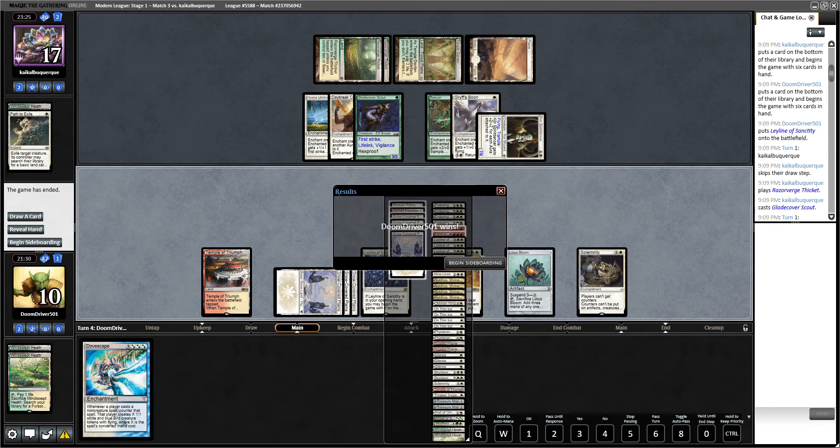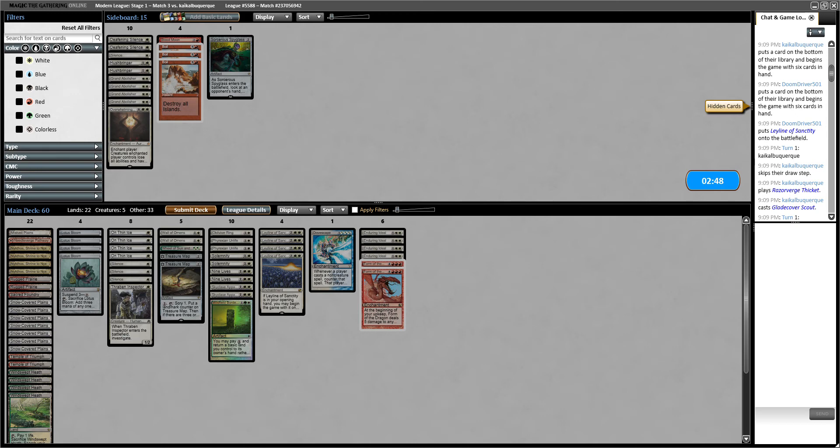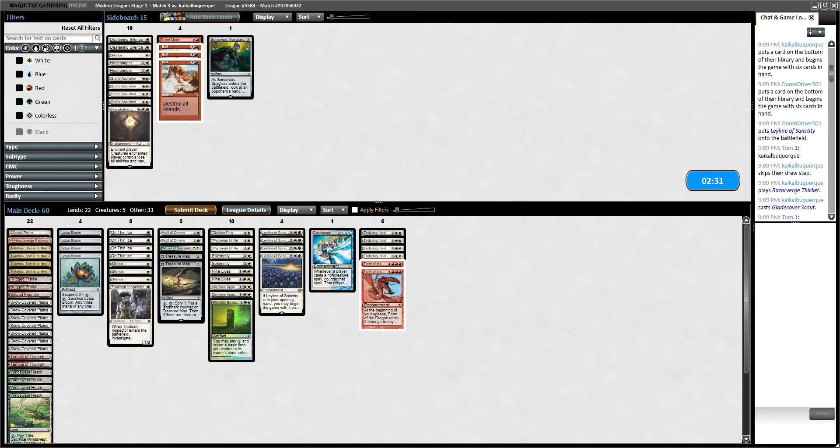I'm going to look up Boggles MTG Modern because I think they should be playing Skyclaves — they definitely should. So what should I bring in? Silence is pretty good. Deafening Silence — okay, what do they play? Nature's Claim... what the heck is a Sanctimony? Suppression Field — that's pretty good. Is Deafening Silence good because it slows them down a lot? I kind of like Deafening Silence.